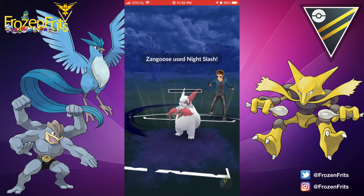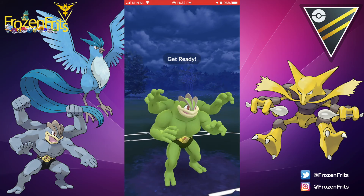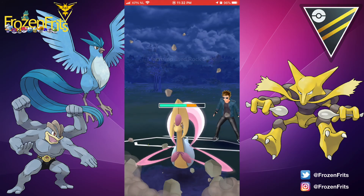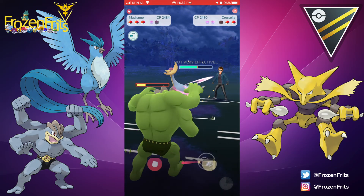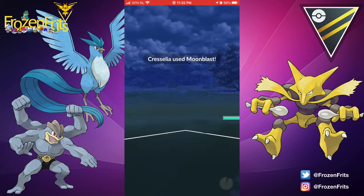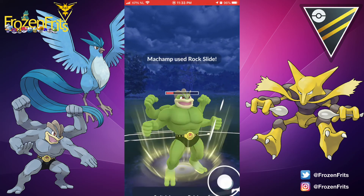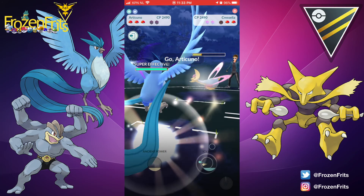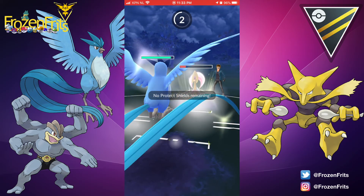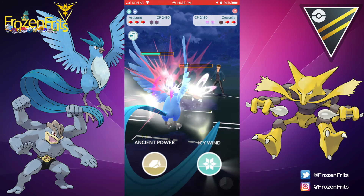He goes for the Night Slash. Then we're throwing a Rock Slide on this Cresselia, and then we're gonna shield this Moonblast so we can take off another Rock Slide on Cresselia. Then we're gonna switch in to Articuno, and Cresselia throws a Moonblast — we're going for this Icy Wind.